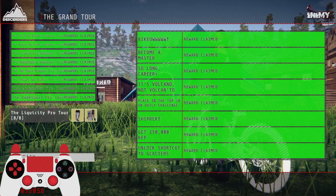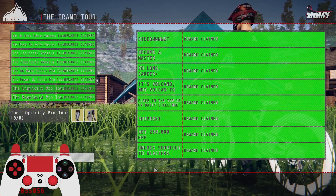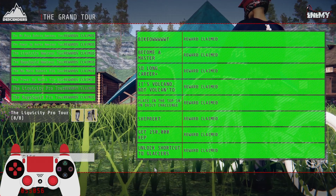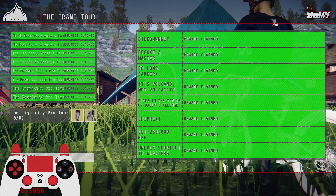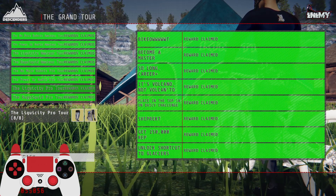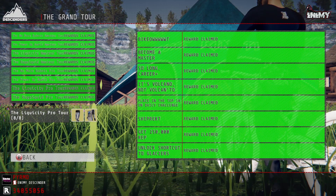This next one is Get 250,000 Rep. You probably should already have 250,000 rep because that's a rather low number, especially if you're playing casually and going for items. If you only play bike parks, you'll have like zero rep because bike park rep does not count for anything whatsoever. If you've ever tried going for a Lux Bike and done it properly, you probably have 250,000 rep done already. Get your total rep in the bottom left corner to say 250,000.